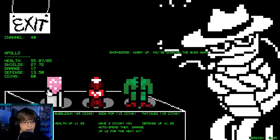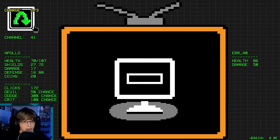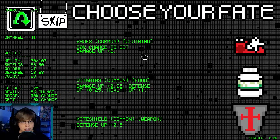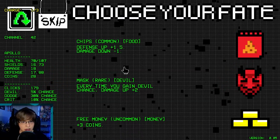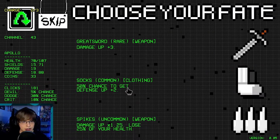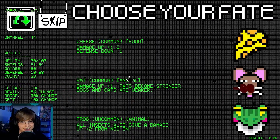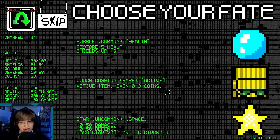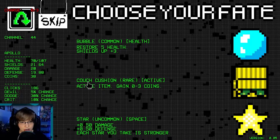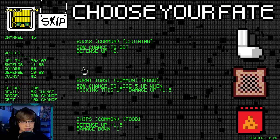Nope — reroll. Anything good? Nope. Skip. Skip. Damage up three — I'd honestly rather skip. Reroll. Oh — active item, gain zero to three coins, or the stars. We'll take an active — we don't have an active yet. Skip. Skip. Skip.